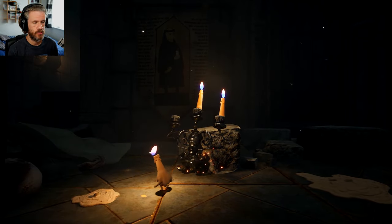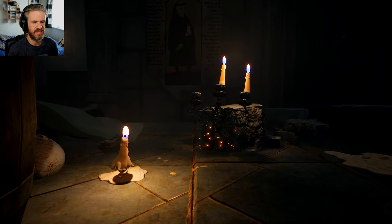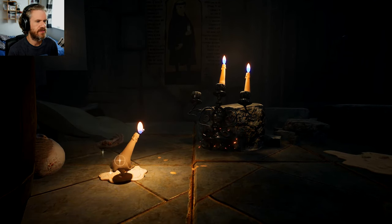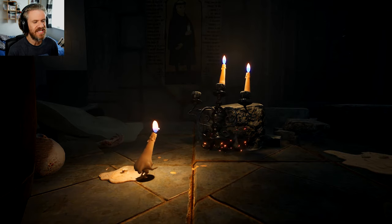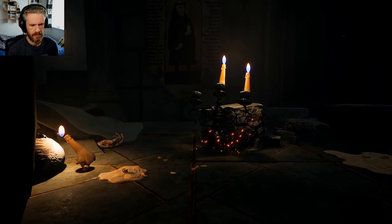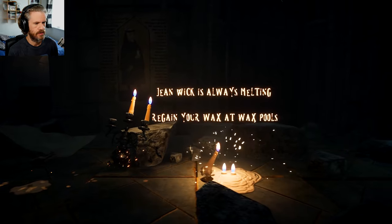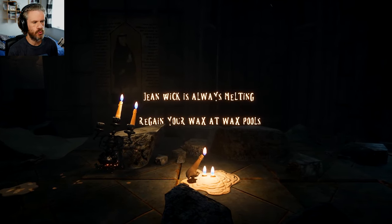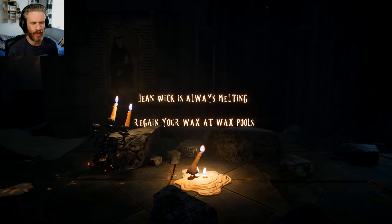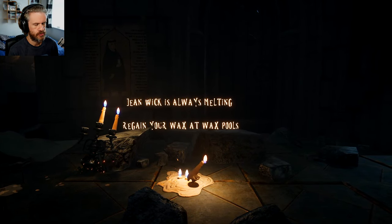So we've got to bring light back to this monastery, I think. There's some kind of evil lurking. He's dripping — look, he's sweating. I think that's just wax, though. Jean Wick is always melting. Regain your wax at wax pools. Simple instructions. Just what I like.